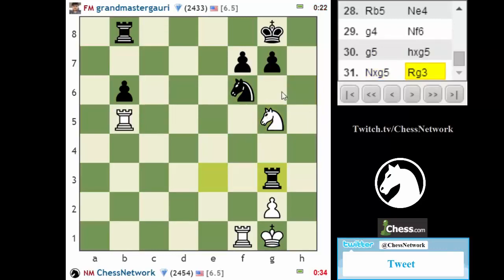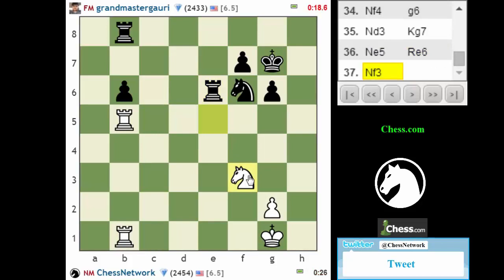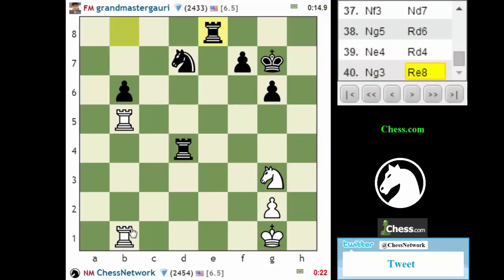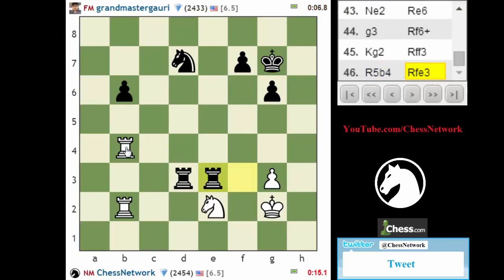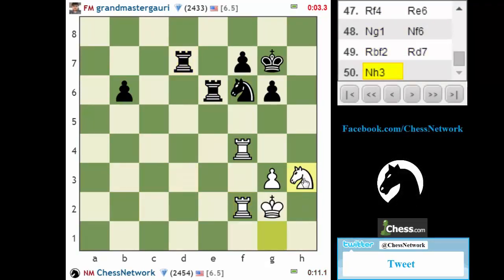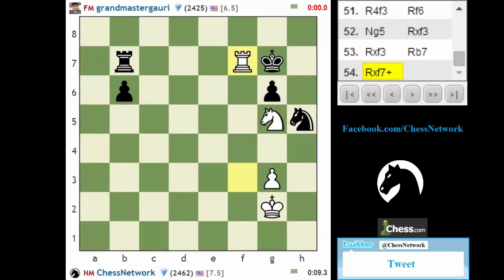Let's come over here — pressure on f7. Can my knight do anything exciting? I have a slight time edge. Rook trade — keep harassing pieces. Let's guard the back rank. I need a rook trade. I actually have a pretty big time edge. I'm going to end up winning this on time. That was pathetic. Down a pawn for like the whole game and all I can do is stare at a clock.